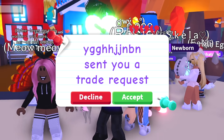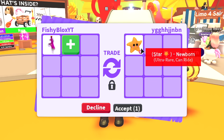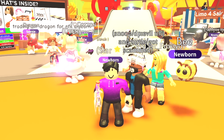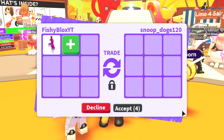Let's try trading ride potions again. This person keeps trading me — I gave them a really good offer already. I might actually do this offer; it might make up for the last trade. I hit accept to see if they're willing — and they declined. They traded me like 30 times, put a pet in, then just declined.